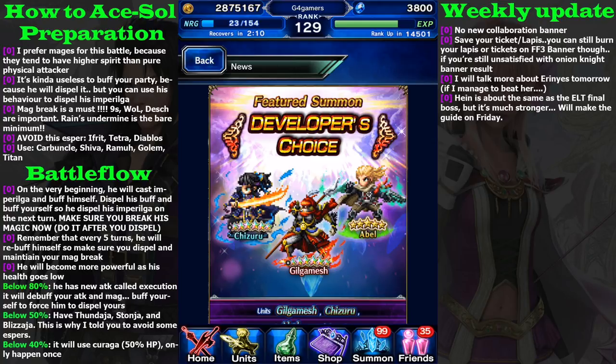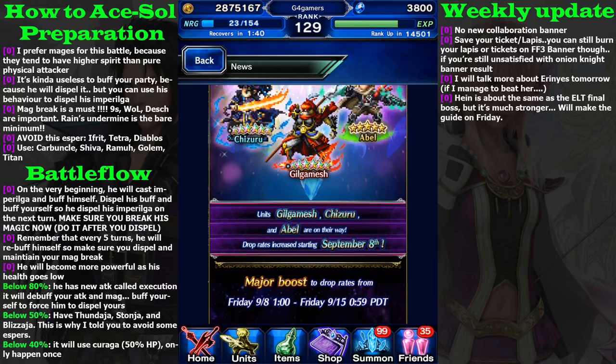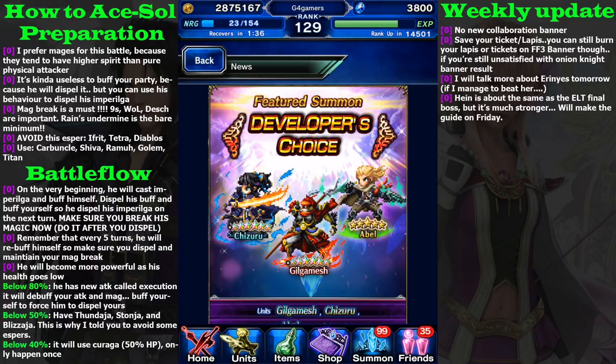I think you should spend your Lapis on Onion Knight instead of this, because Onion Knight has innate Dual Wield so you don't need Genji Gloves. If you already have Onion Knight, I don't think you should bother with this banner. Chizuru is good for Blood Mastery but I don't think you should summon. Better save your Lapis. As for Abel, his Trust Master Reward is good, but I think it's better to get Zidane — the Final Fantasy 9 banner is coming soon. I really suggest you not summon anything on this banner, but it's all up to you.